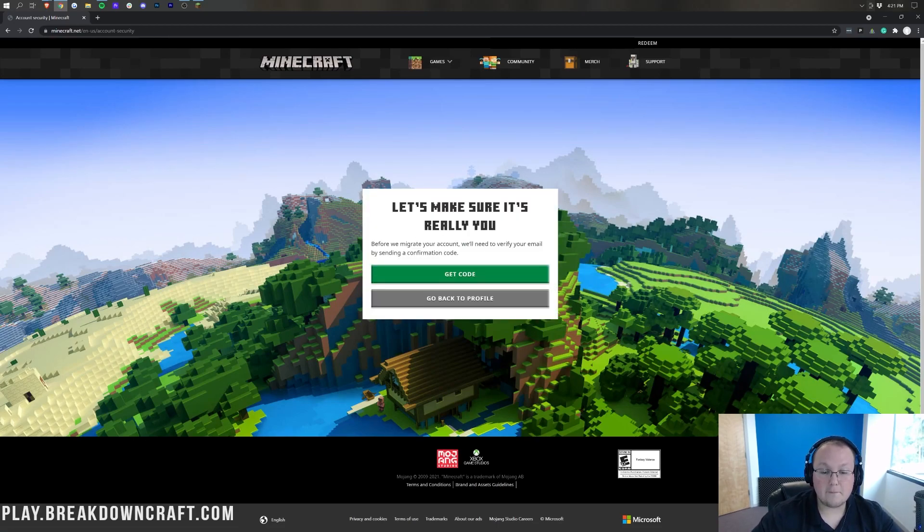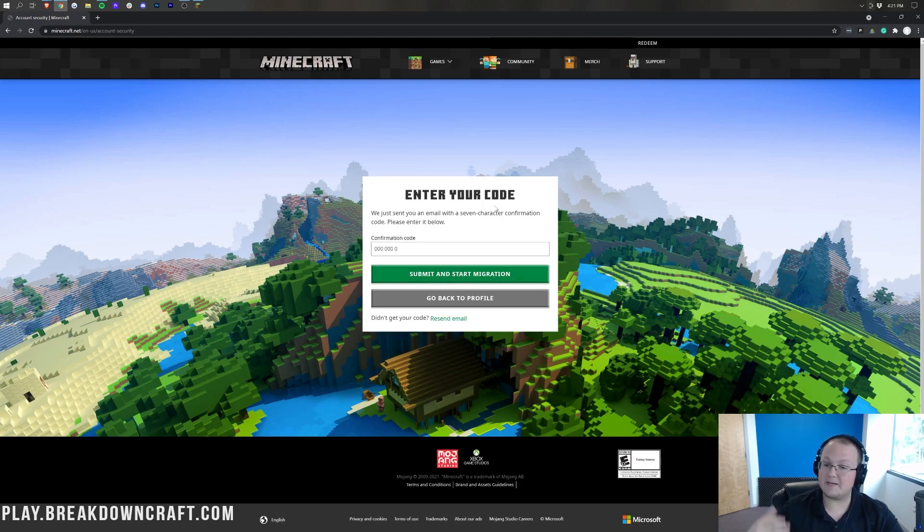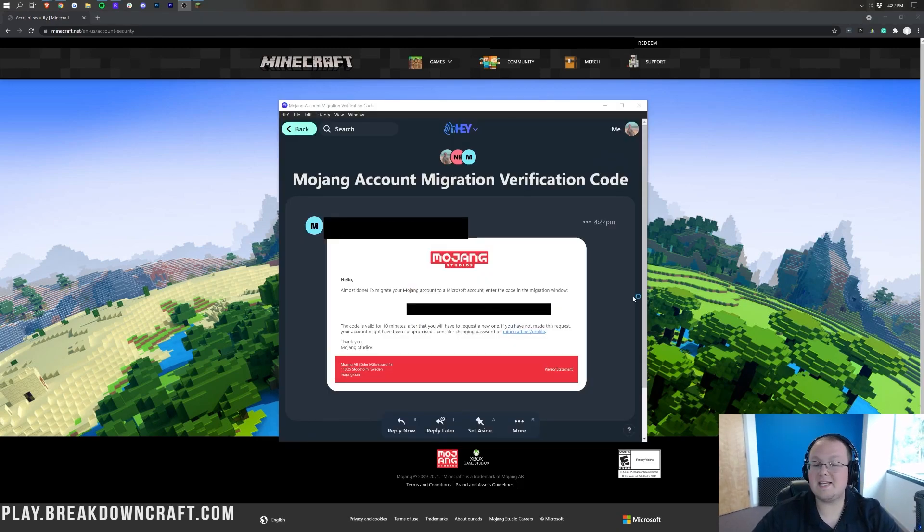When we click that, it takes us here. It says 'Let's make sure it's really you — before we make your account, we'll have to verify your email.' So go ahead and get a code. I'll get this code and continue on with the video. This is what the email will look like — the email address and the code are blacked out.